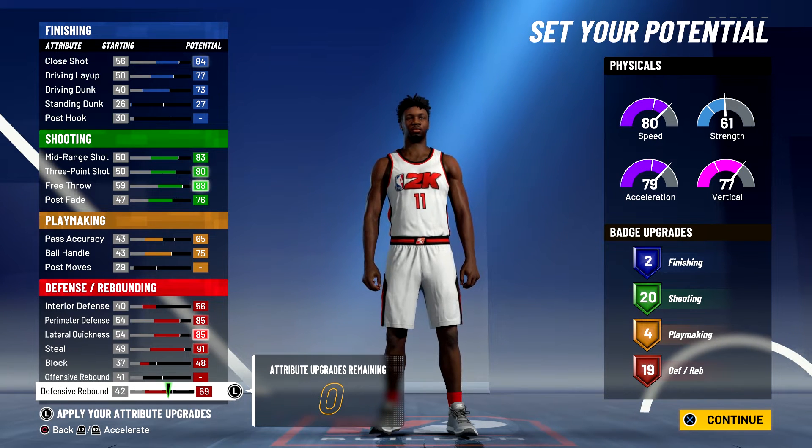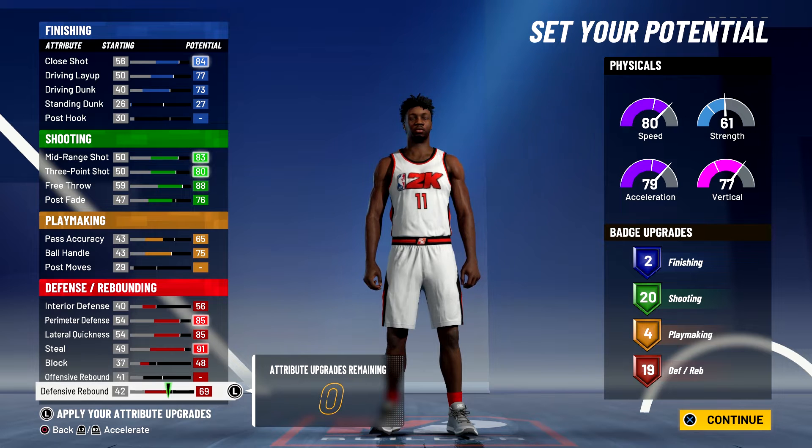So two finishing, 20 shooting, four playmaking, and 19 defense and rebounding badges — a total of 45 badges.